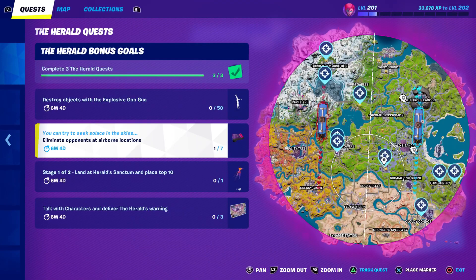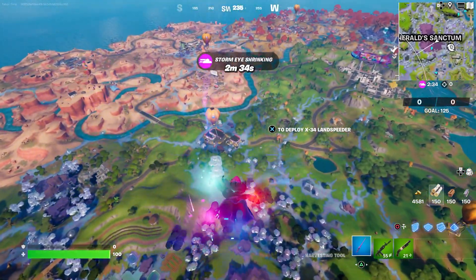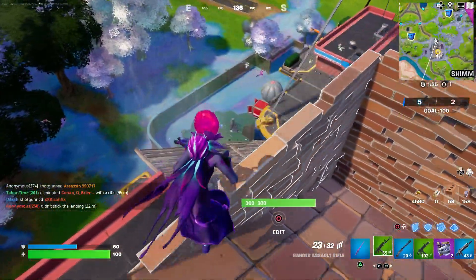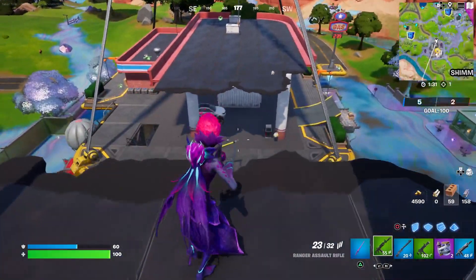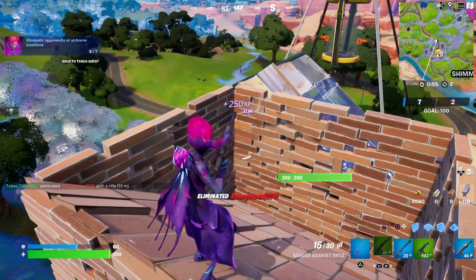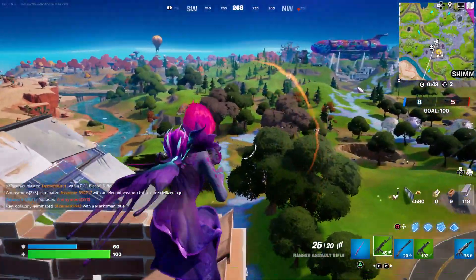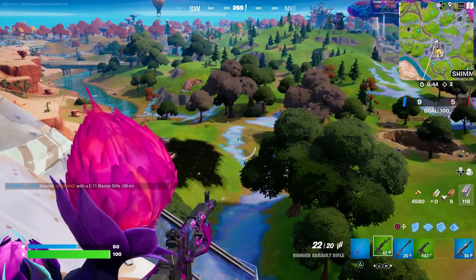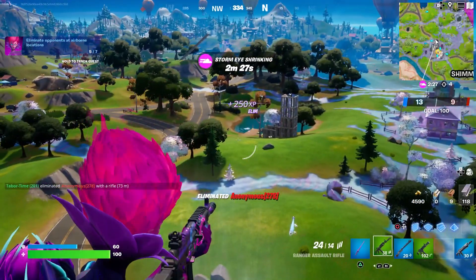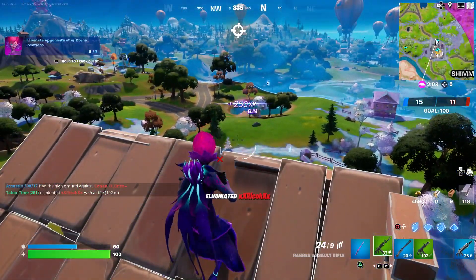We pretty much have the same circle as last game, so this time we know where to go. We're going to go on top of the actual floating platform right here — not the gas station. There's one — I just fell all the way down. There's no way I can hit that guy from this far. Yes! Running out of ammo though. Wait, is that a chicken or a guy? He's a guy! Yes! He was one shot! I need one more!